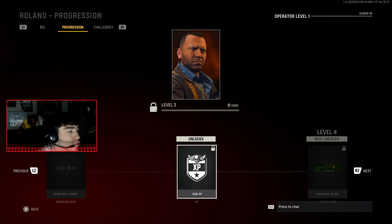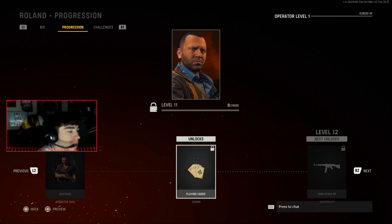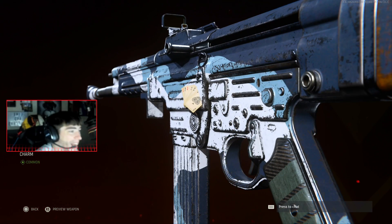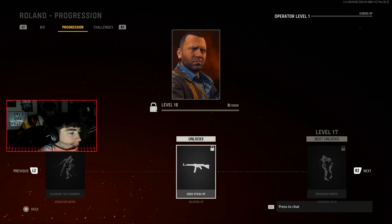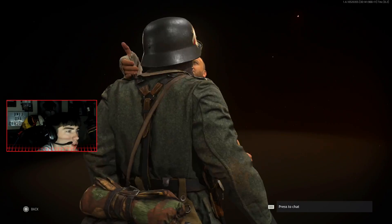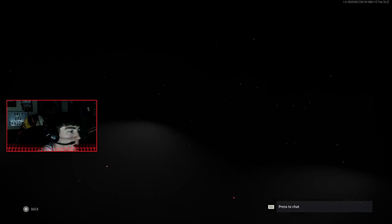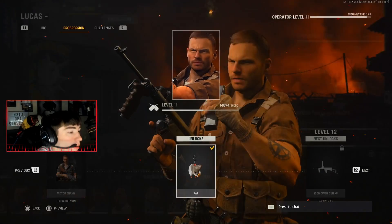The next operator is Roland. More calling cards, more operator MVP highlights, and the playing cards weapon charm — I think this one might actually be my favorite so far. Let me know in the comments if you already have a favorite operator. The brand new finishing move — the Pressure Points — he just stabbed that guy in the face. That's crazy.